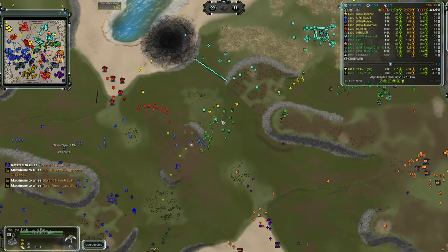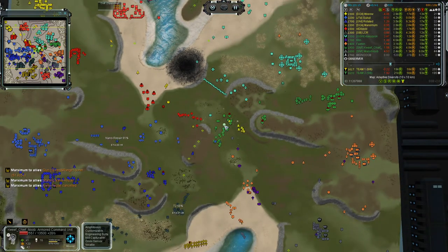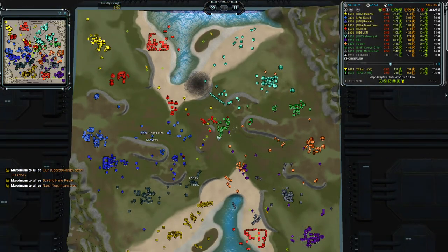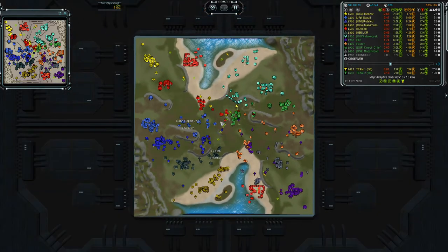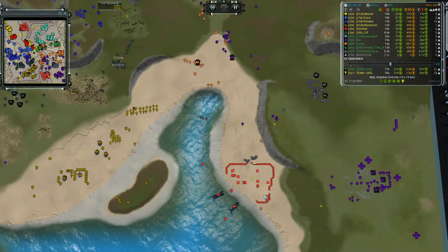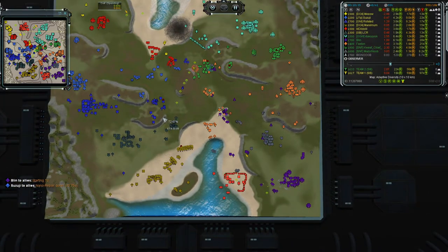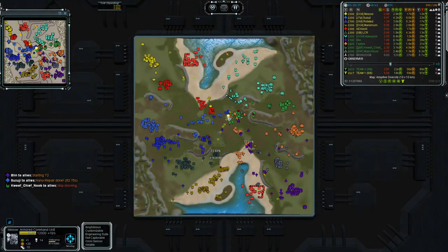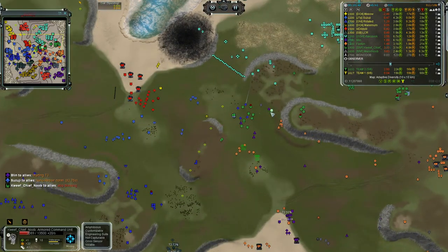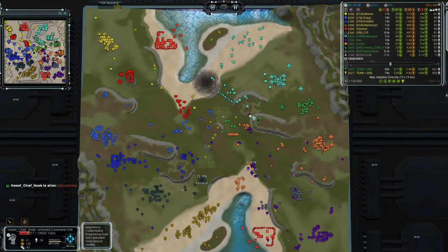Seven thousand, six thousand — we have two AA now, that should be enough. Three AA. We also have some tech one anti-air at three thousand. Two thousand, two thousand five hundred, and now the Flak also comes to support. We also have PDs, so this should be okay. This PD is taking some free shots but it's getting demolished by a mobile missile launcher. Fire beetles! Oh, fire beetles! No — so Kiff survives.